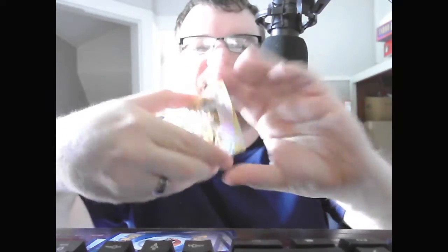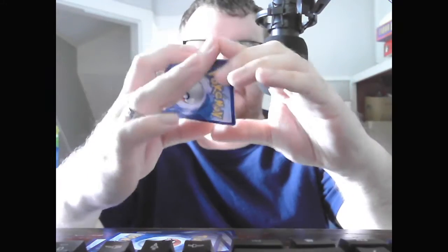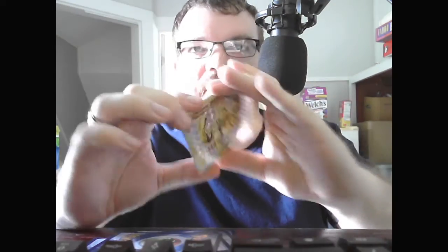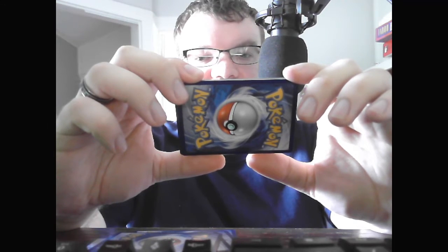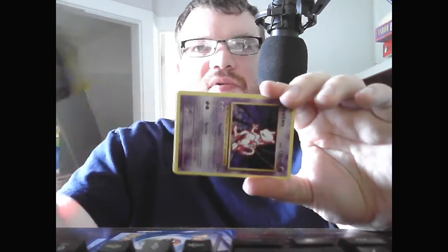There's one — this is the Machamp Break. Very good card. HP 190, Fighting. Machamp Break retains the attacks, abilities, weakness, resistance, and retreat cost of its previous evolution. Evolves from Machamp. Breaking Lariat, 100 — during your next turn, this Pokemon's attacks do 100 more damage before applying weakness and resistance. That means next turn you can do a total of 200 damage, which is a lot. So that's obviously the best card we pulled out of that.